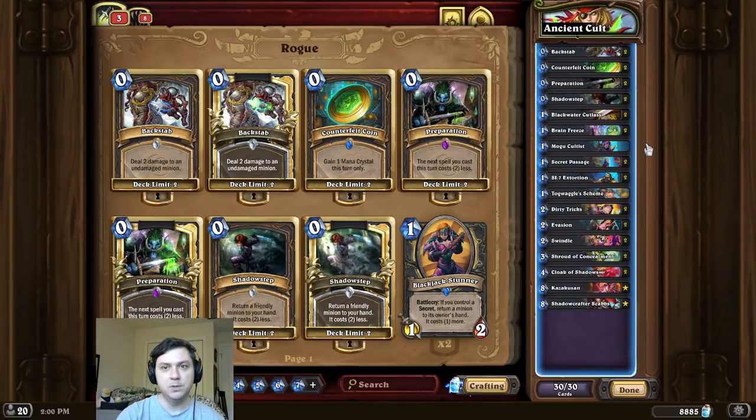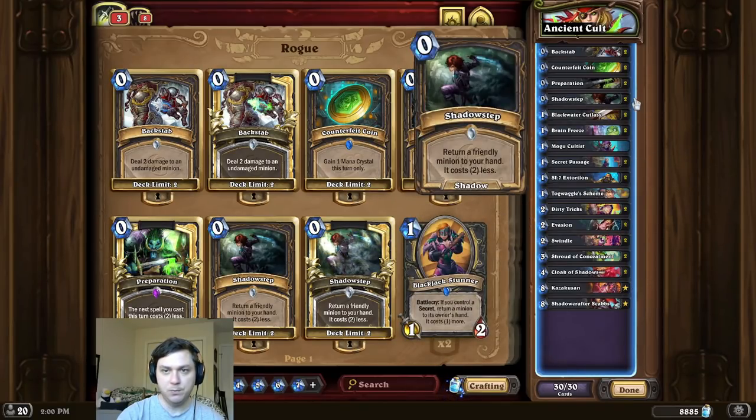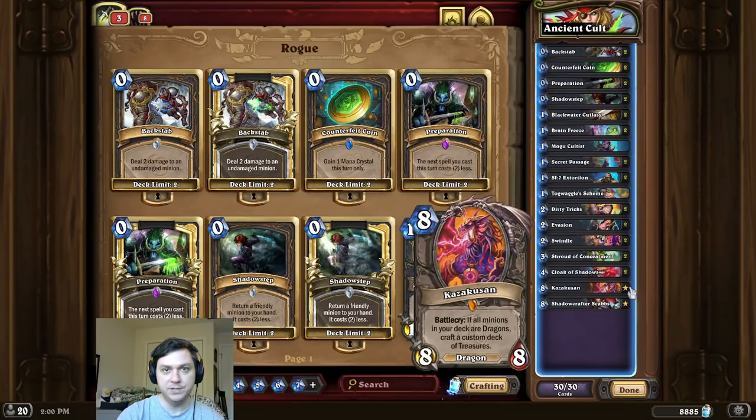So for this combo, we're first going to start by playing Magu Cultist and Ancient Reflections. We Shadow Step one and play it to summon High Keeper Ra.